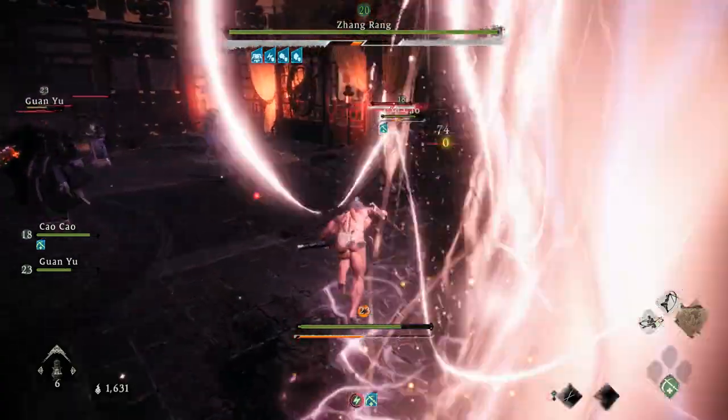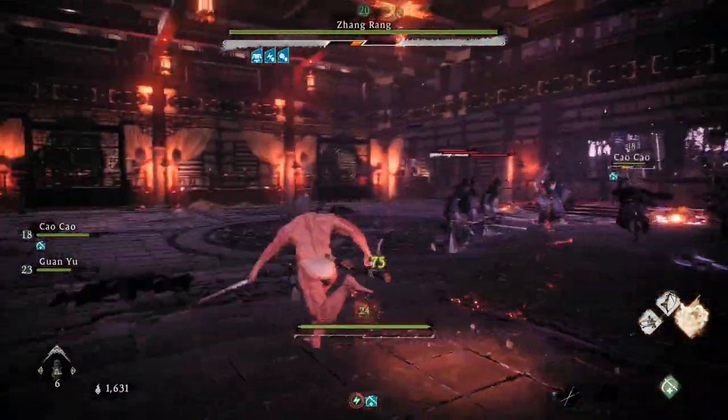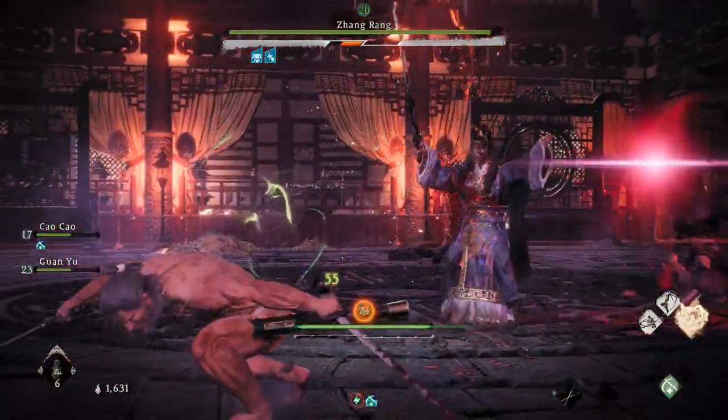It's a good idea to bring two of your stalwart allies with you to the fight. They will distract a bunch of the clones, leaving you free to pick them off easier.